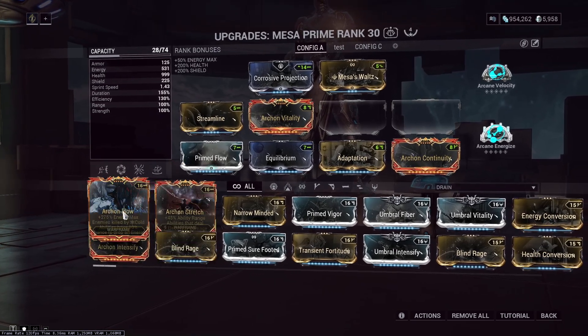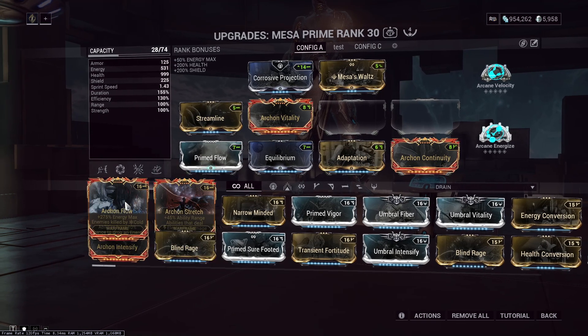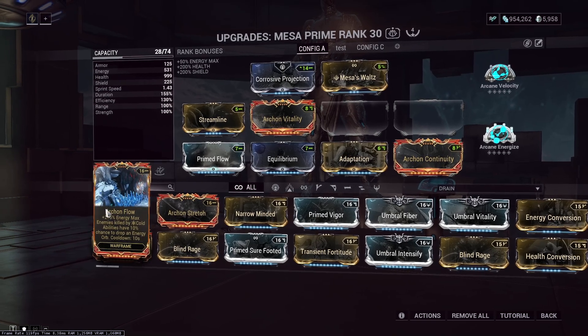So if you know what I'm talking about with this, just mod like Gas/Electric against Infested, and this will work. For this build, you can do like Corrosive/Cold. You can make it work.